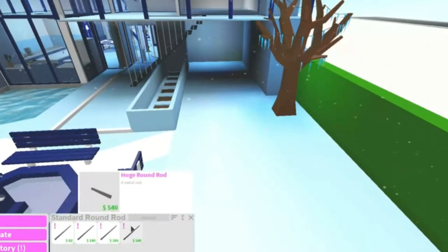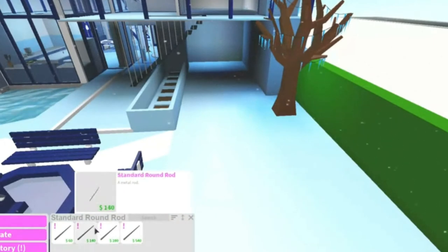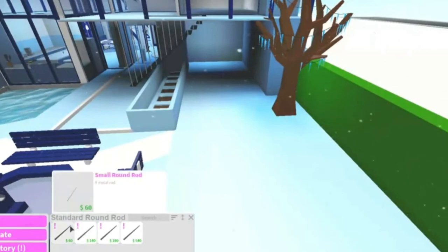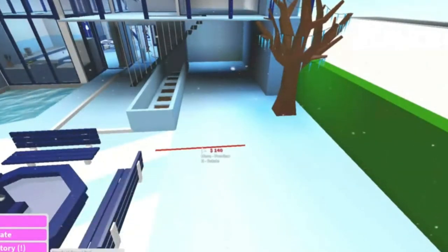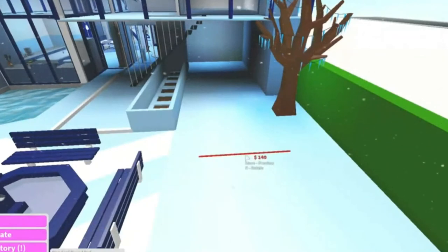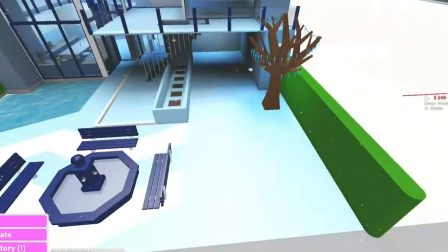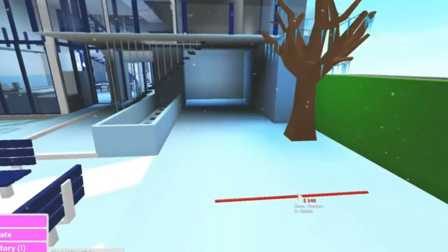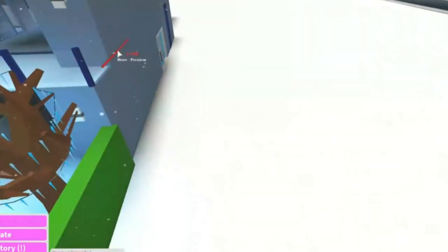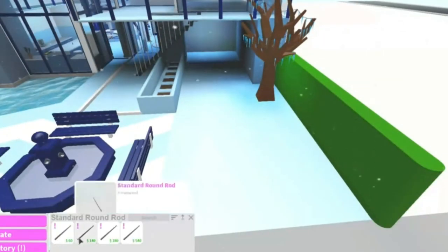Here are the new molding things. There's huge round rod, large round rod, standard round rod, and solid round rod. Let's use the standard one. What is it for anyway? Wait, we can't put it on here? Where do we put it then? I don't know. Wait, where does this even go? I don't even know what it's for.